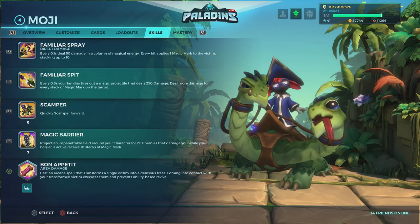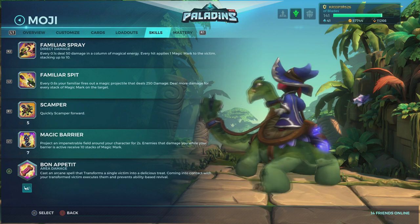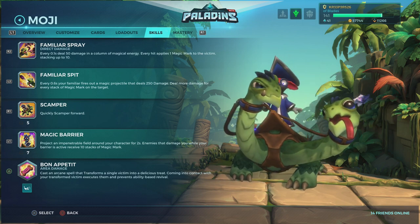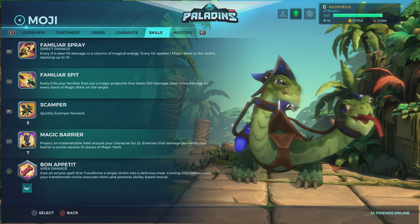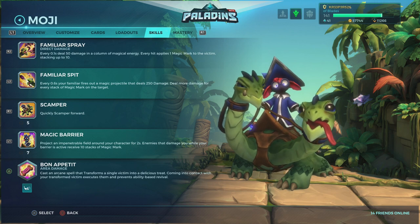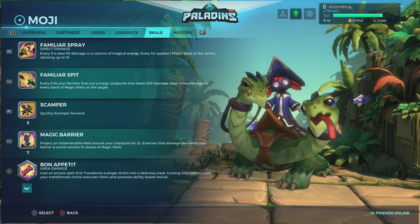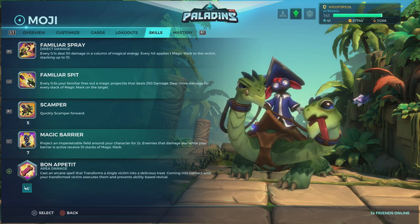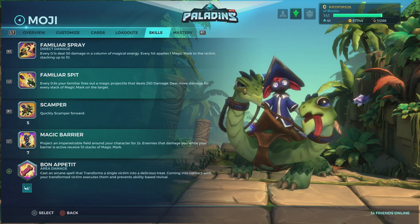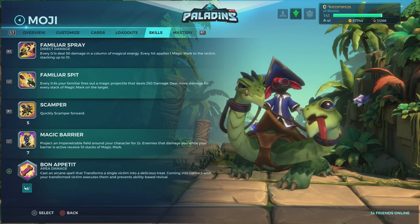First, let's talk about her skills. The first ability is Familiar Spray — that's her main fire. It's from the right head of the lizard as you can see here. I thought it was the left head because it's projectiles, but no, it's the right head. You can confirm this because if you get crippled, the other head is completely immobilized and you cannot use it. The main fire shoots a magical fire, but it doesn't stick to people continuously after you stop firing — unlike Fernando's fire or Tara's molotovs. It's really just a magic projectile fire.